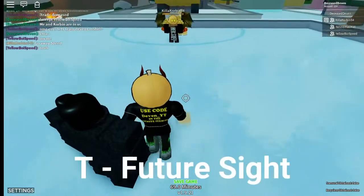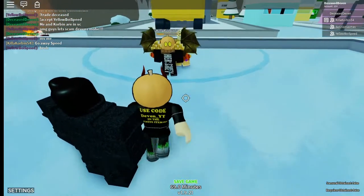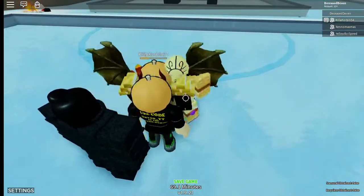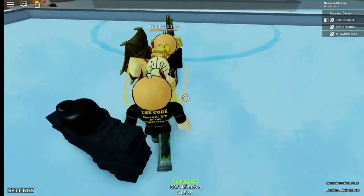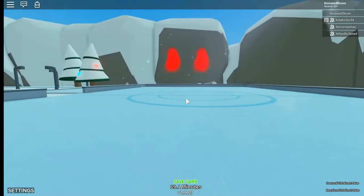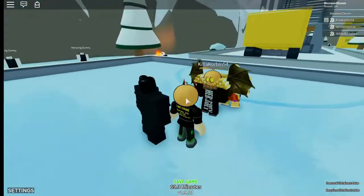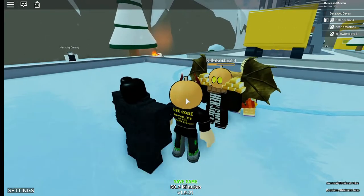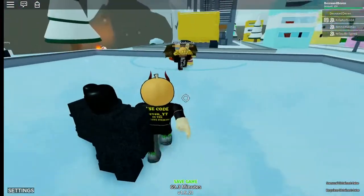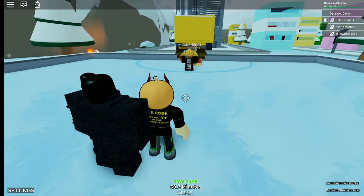The next move is called Future Sight. You press T and no one can attack you — try attacking me real quick. You can't attack me for 10 seconds. I can stand here, but as long as my eyes are glowing, which you cannot see unless I'm zooming in. Now you can't attack me, so try hitting me now. See, now I take damage. That's pretty OP moves, if I do say so myself.